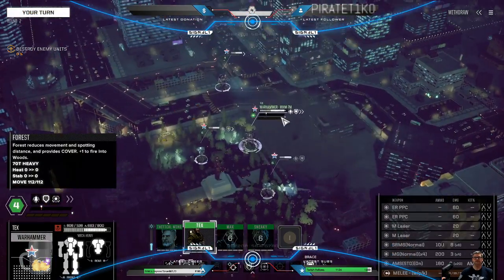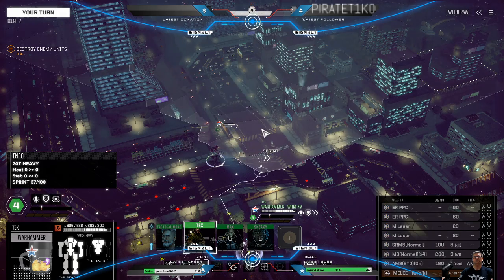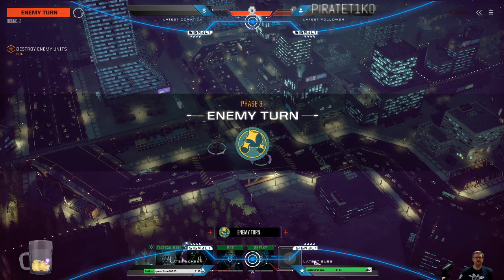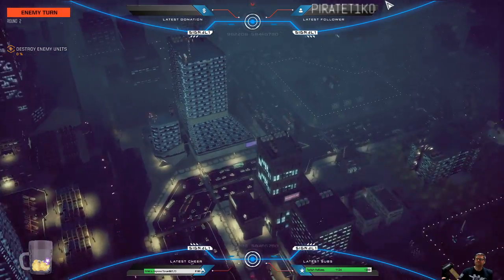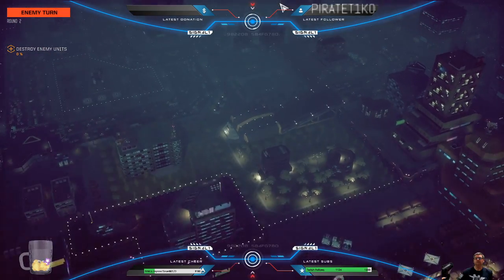For those keeping score, that's three buildings we've taken out. Now let's push forward and start getting towards our enemy force. I'd like to know how our enemy force is doing a hot landing and yet they set up infantry ahead of their landing — maybe they had infiltrators, maybe those were like secret agents. Who knows?